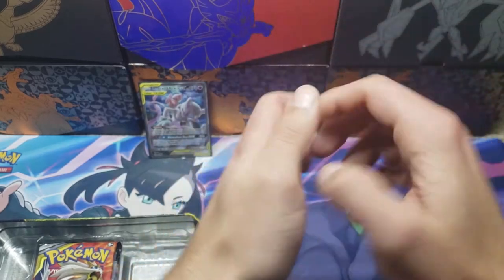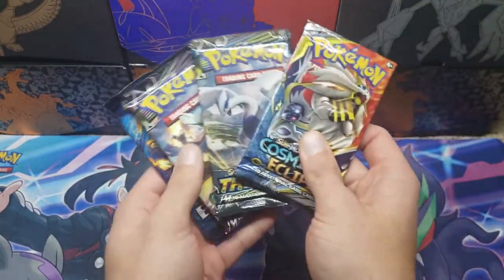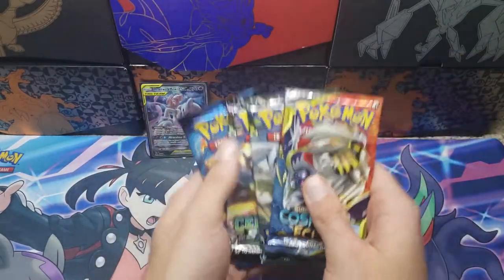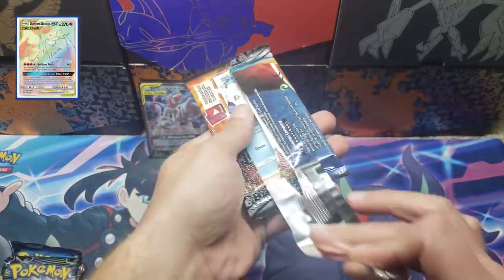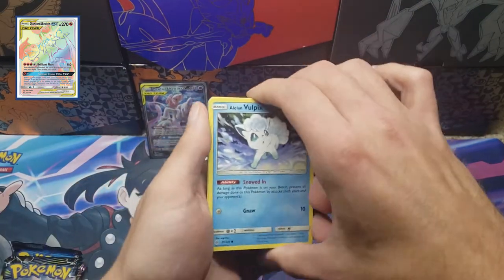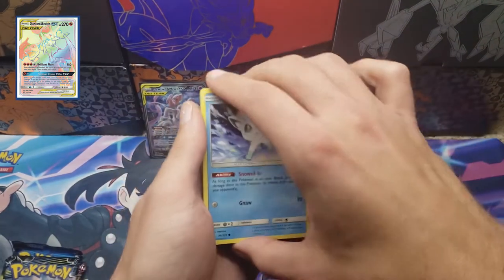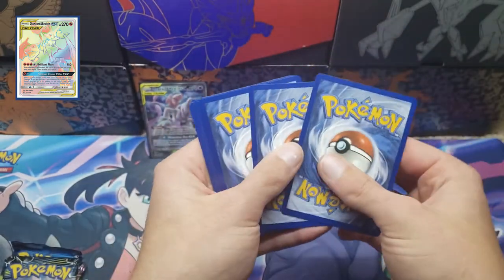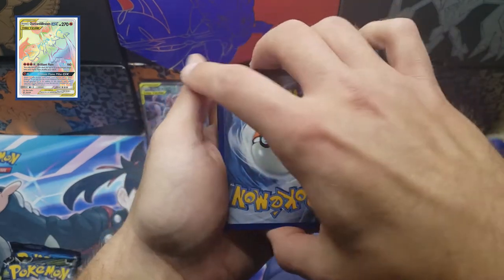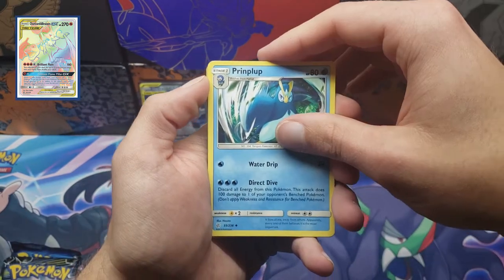This comes with four different packs: Cosmic Eclipse, Lost Thunder, Celestial Storm, and Evolutions. I have to give a shoutout to my mother-in-law — she actually got this for me as a belated birthday present. The code card is backwards, but I can't complain. It seems like every time I open Cosmic Eclipse the code cards are in backwards.